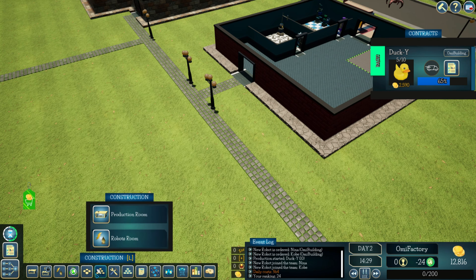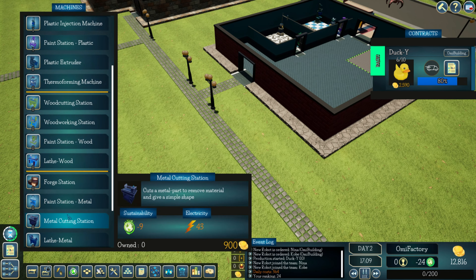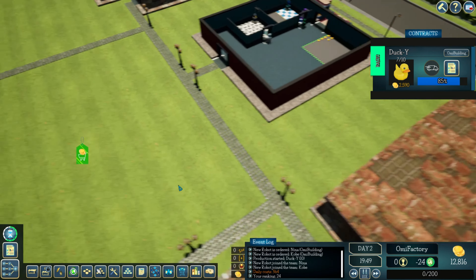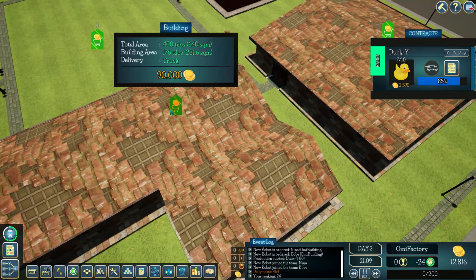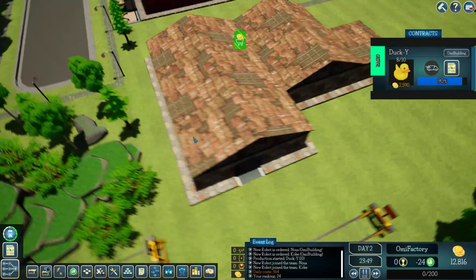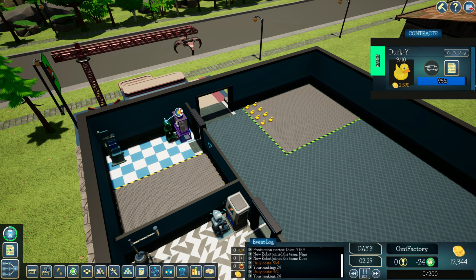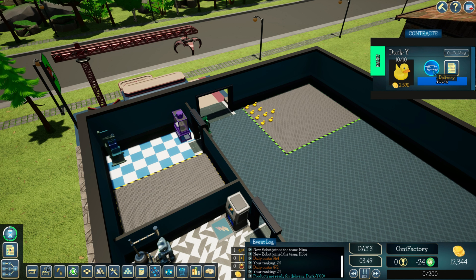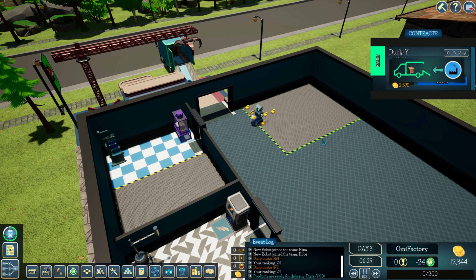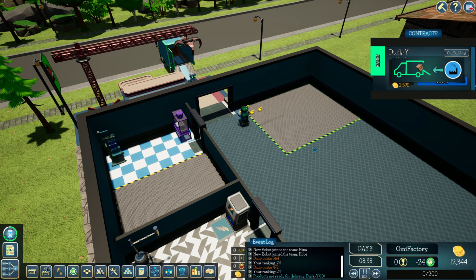Construction options: add, demolish. There's a garden, robots room, and machines. These are all purchasable. Oh, it looks like real ways. You can use keys 1 through 5 to toggle the speed of the game.